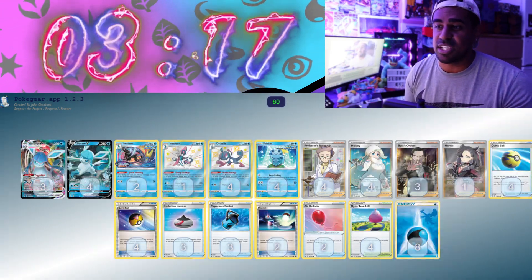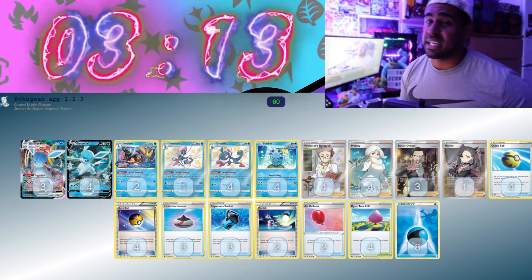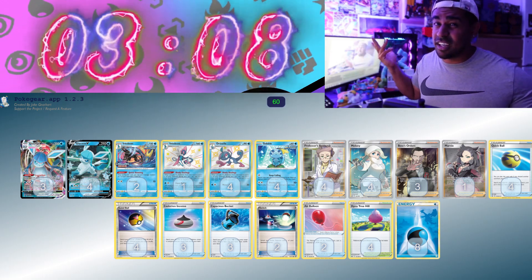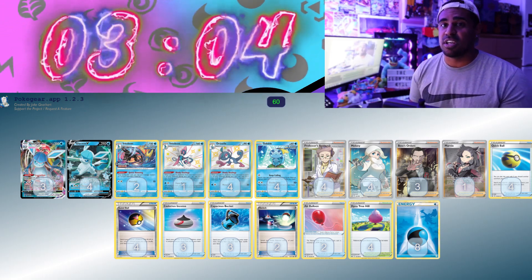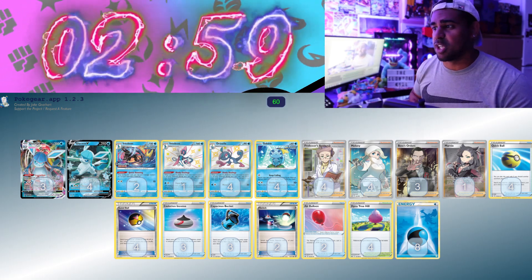Glaceon VMAX is pretty interesting as well. That Crystal Veil ability stops all damage from V's and VMAXes, but it can get Path to the Peak'd, so we're playing it with Inteleon so we can search out Dynatree Hill — just so we can search out any stadium when we want, so we can remove Path and wall off. The attack is only 3 for 150 with 30 spread, which is not the best.